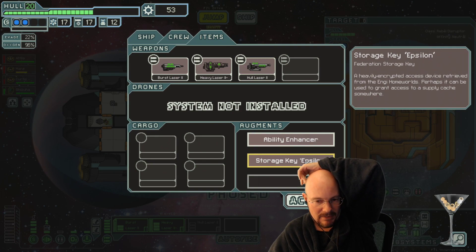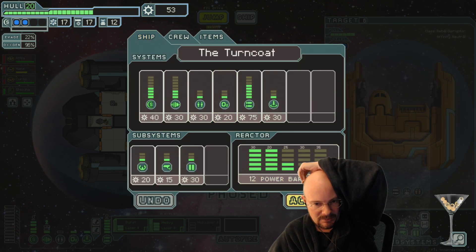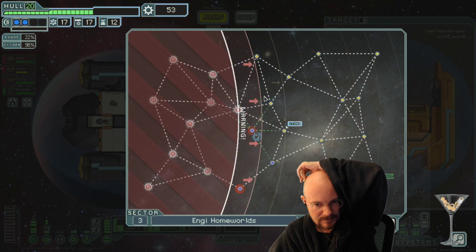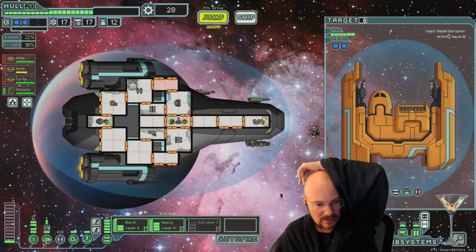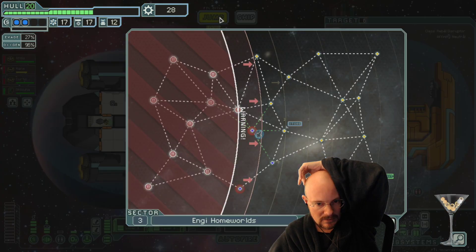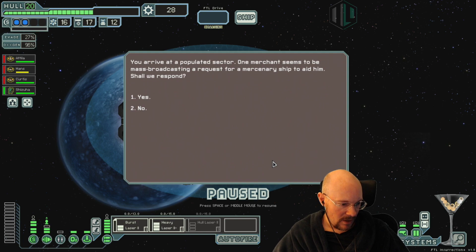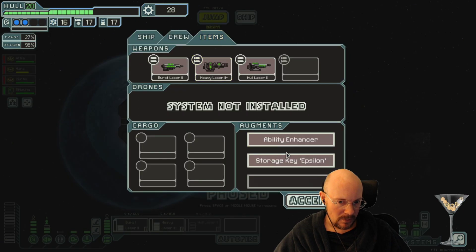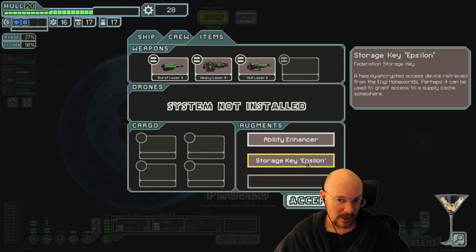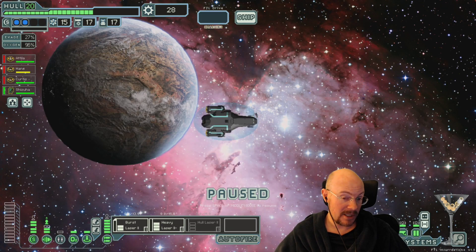So I got this from the NG Homeworlds. I wonder if that means it unlocks the NG ship because I've already done that. I almost wonder if I don't even need this for an unlock, but I feel like I'm kind of forced to keep it. I really want some more dodge. Power first. I already unlocked NGR, so it's up to you. Are you verifying that Epsilon from NG Homeworlds means that's the NG unlock? Because I'm going to sell it if I don't need it.